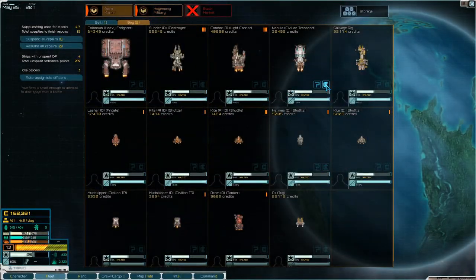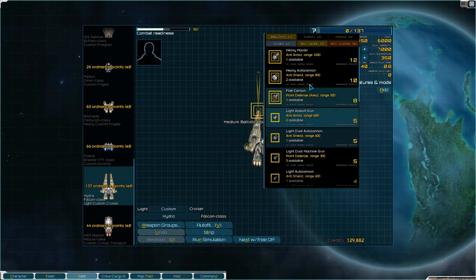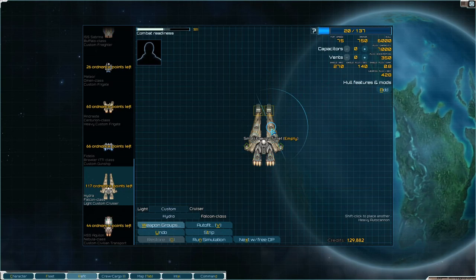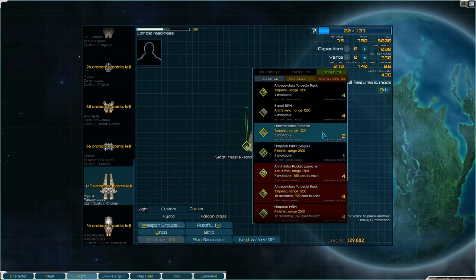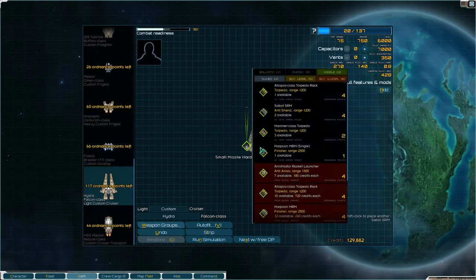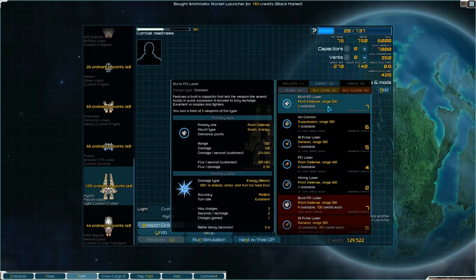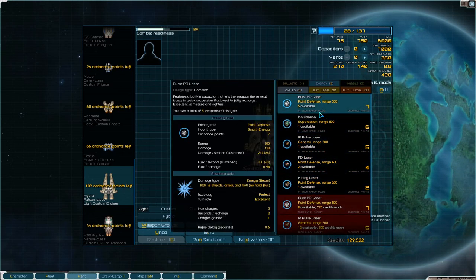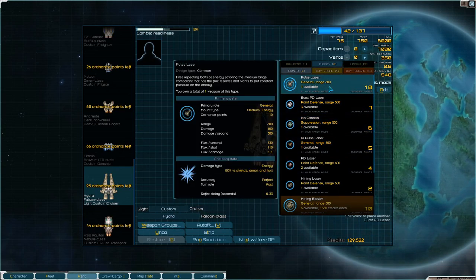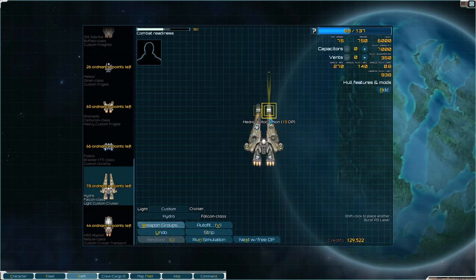Oops, I don't want to go in there. Alright, so that's a bunch of new ships. Two heavy autocannons up here wouldn't be bad. Missiles, Sabots — and they're also shield, hmm. I really want annihilators back here. We want point-like defense. Let's put burst PD lasers. Put a pulse laser here. I think I have a pulse laser at base. And then we'll put burst PD here as well.